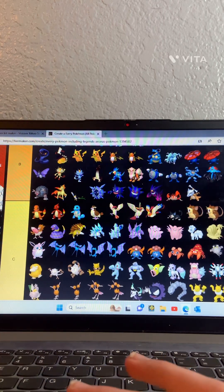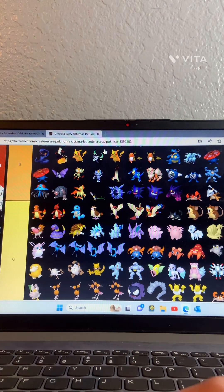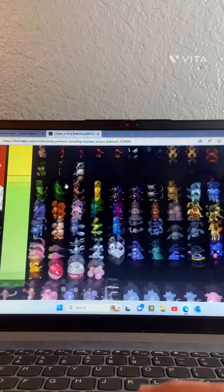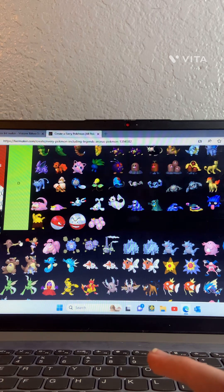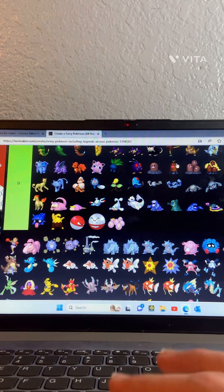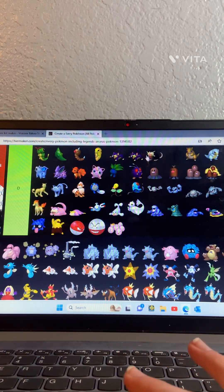B tier, then A tier for those. Hitmonlee and Hitmonchan — they just skipped Hitmontop. Hitmonlee — he's okay actually, putting him in C. Hitmonchan — not really a big fan, putting him in C.